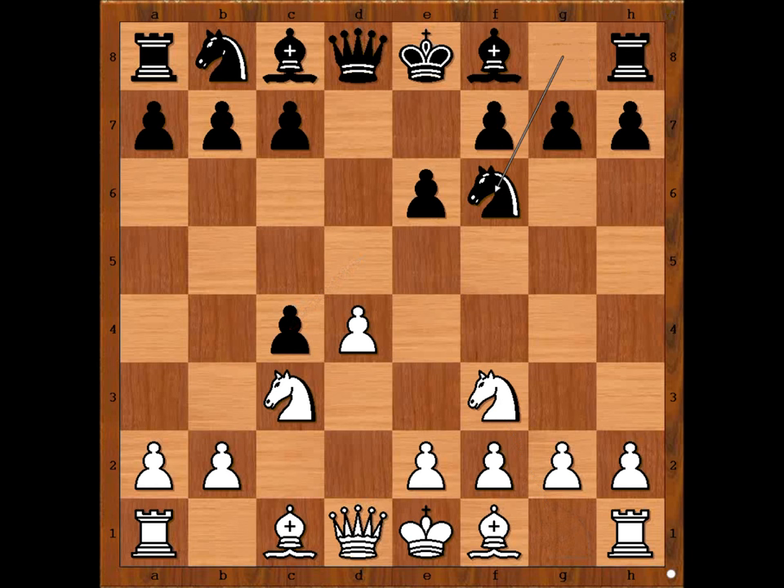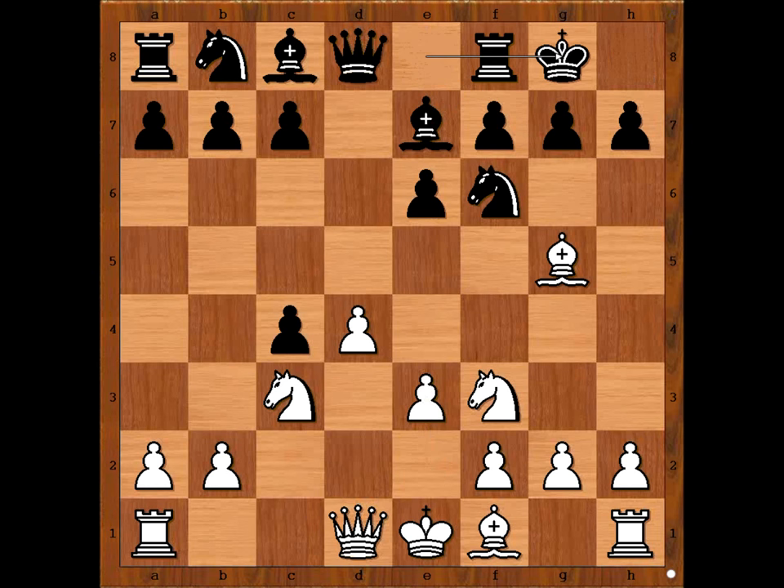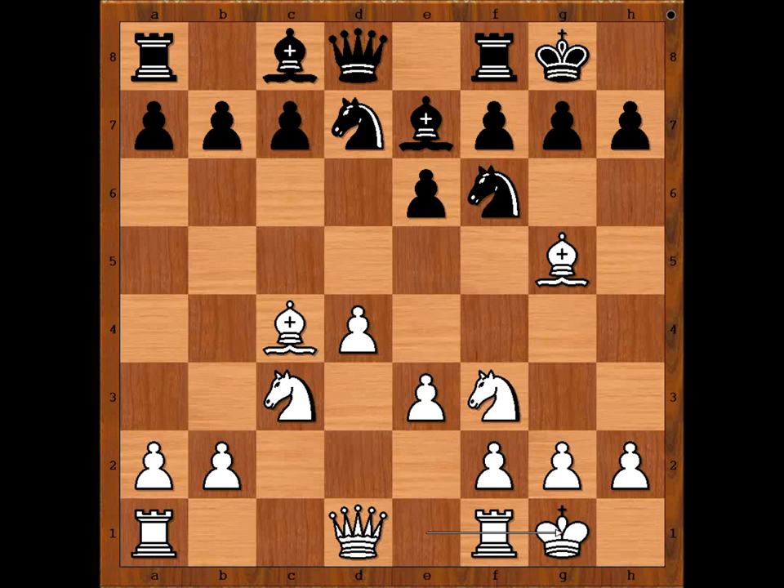Knight to F3. Knight to F6. Bishop to G5, pinning the knight. Bishop to E7, unpinning. E3. Holy castled kingside. Bishop takes on C4. Knight from B to D7. Alekhine castled kingside too.